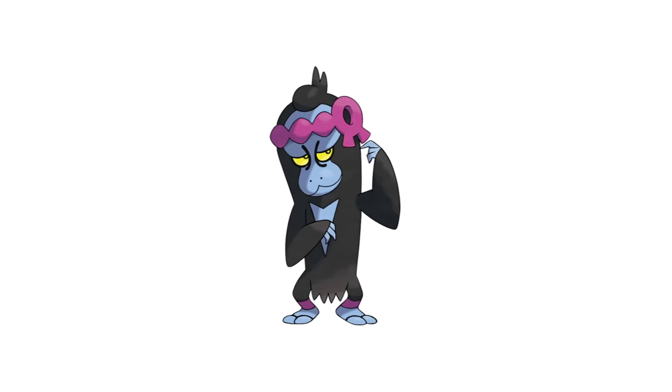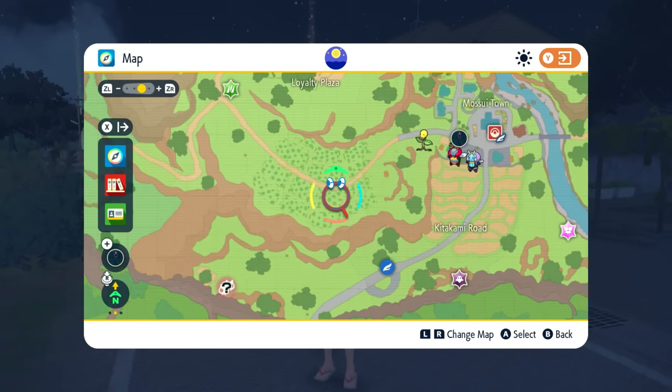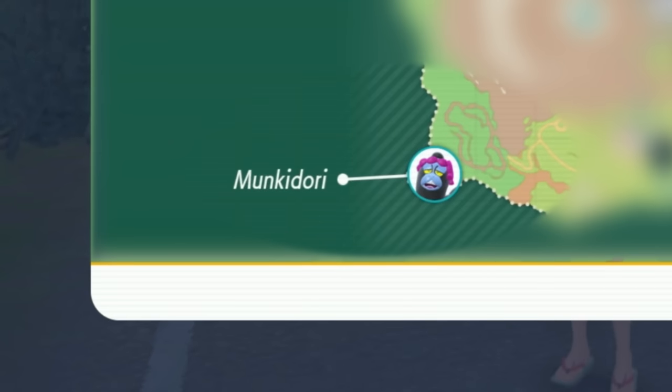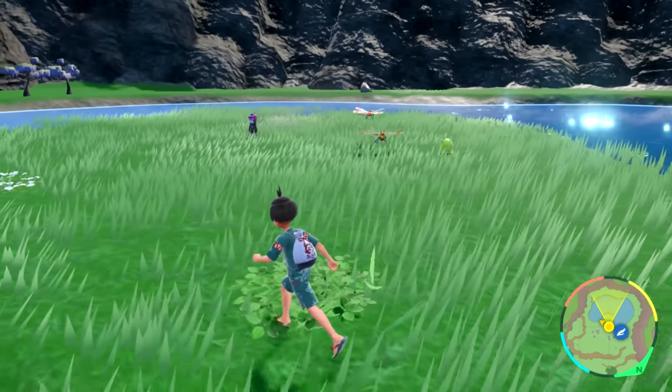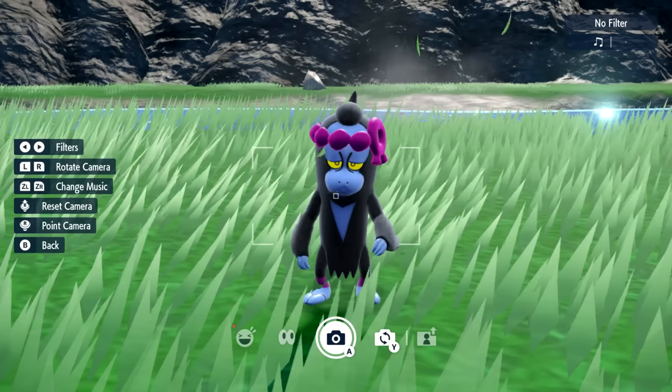The first Pokemon we're going to find is Monkey Dory. We're going to be heading all the way to the west side of the map, out towards the area by Wisteria Pond. When you go over here, you're going to walk onto the middle area of the lake, and then you're going to see Monkey Dory standing right there by that land.